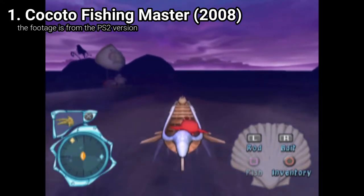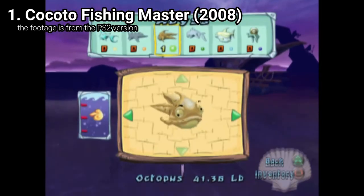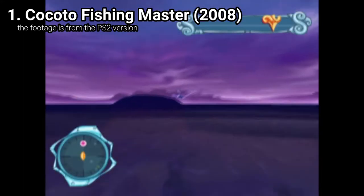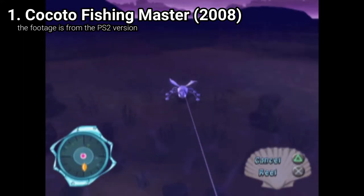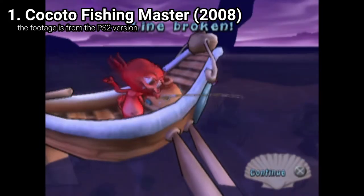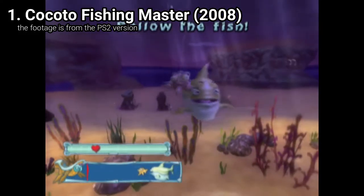You have to collect fish — one of each kind in all of the 5 maps. You get story cutscenes and 5 areas to roam in. The lures and fish are scarce, but the gameplay still remains fun on the PS2. Because on the Wii, the horrible controls will make you want to quit the game after the first 10 minutes.